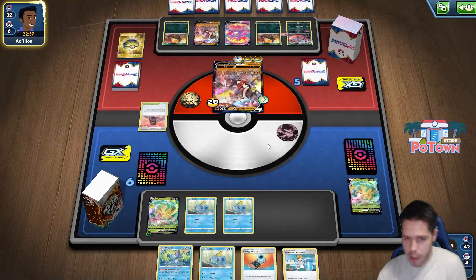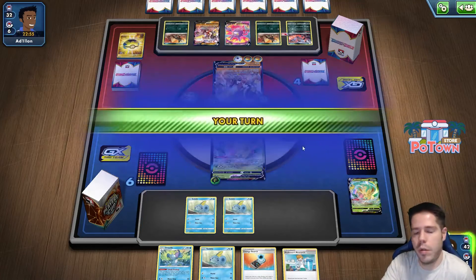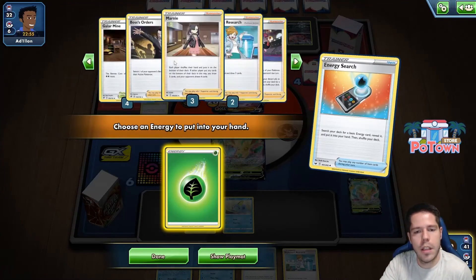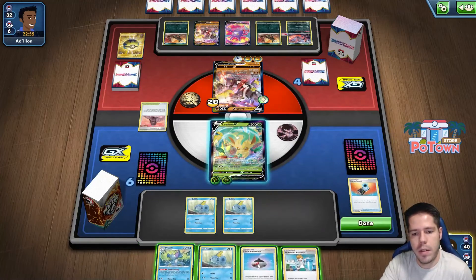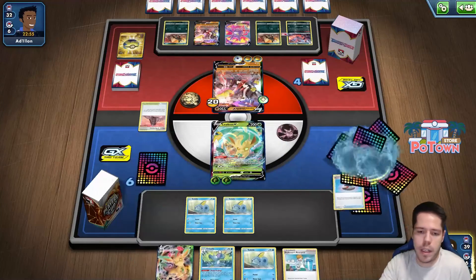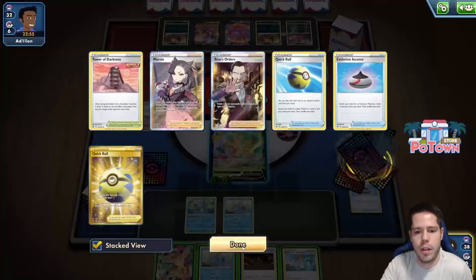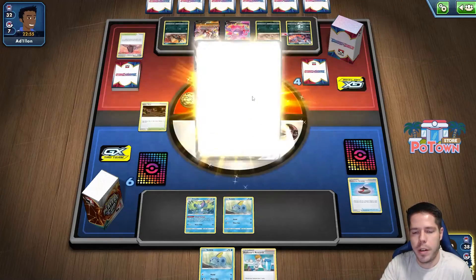It is better to search for the Stadium since it's the more difficult card to find — or my top deck can just give me what I need. Very nice. Thank you, Marnie, for not wrecking me completely. I'll use this, then search for the VMAX since I have Drizzle in hand, then search for the Stadium. I put down two Stadiums as well, which messes up the Air Balloon my opponent has.